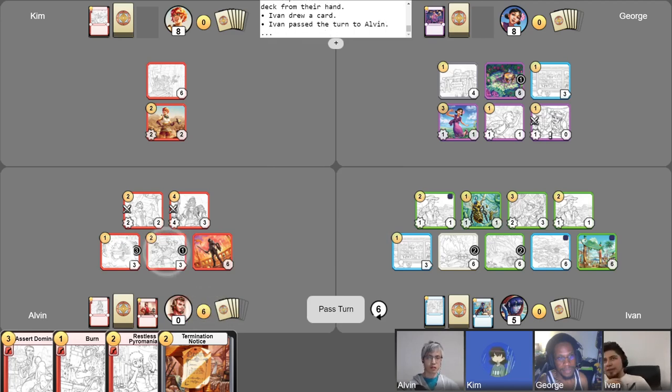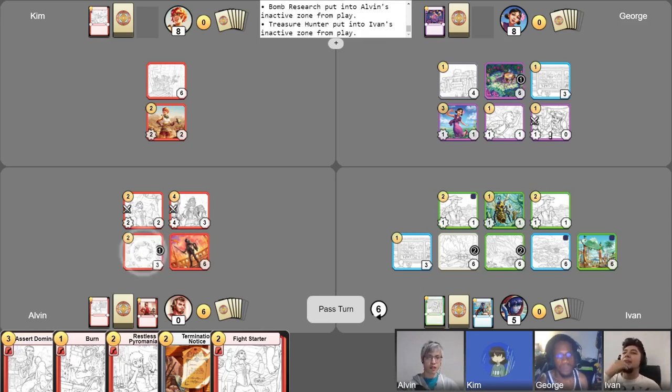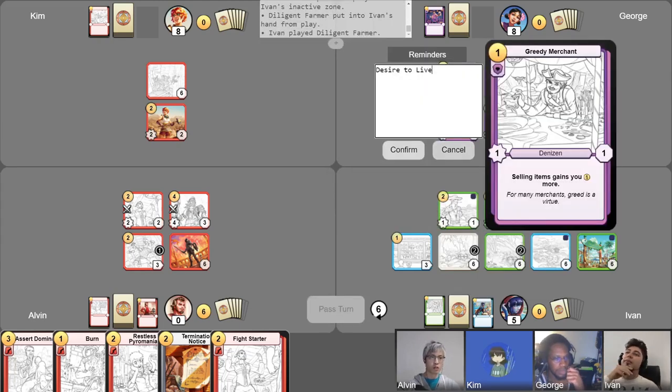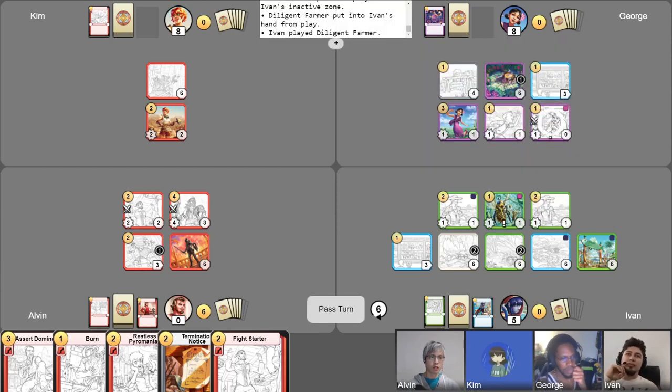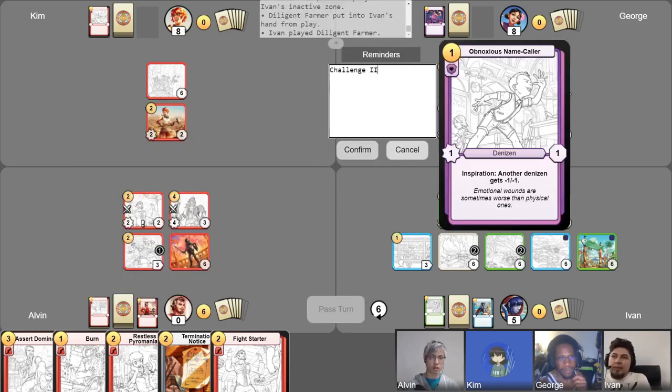I'll get my gold for turn, phase counters, and free draw. Bomb Research — it is three juicy damage. I'm just going to go ahead and do that, it's the most value for me. I'm going to activate Start Fights and have the Killer Bees challenge this Merchant. What that means is on George's next turn, the Merchant has to attack into the Killer Bees — he's forced to attack. Fight Starter himself will challenge the Obnoxious Name Caller. We'll use this reminder here.